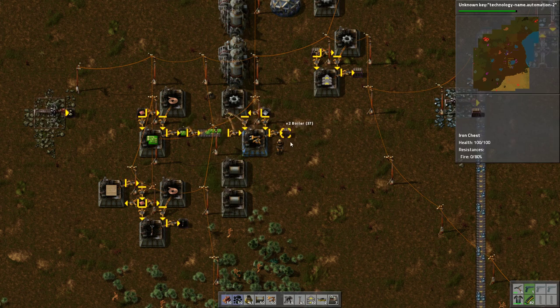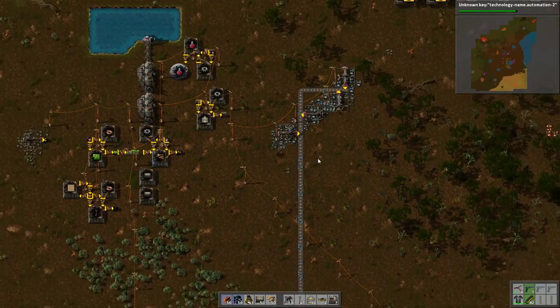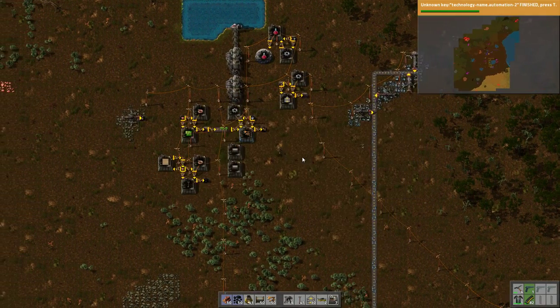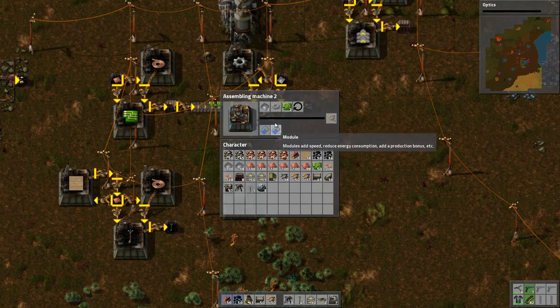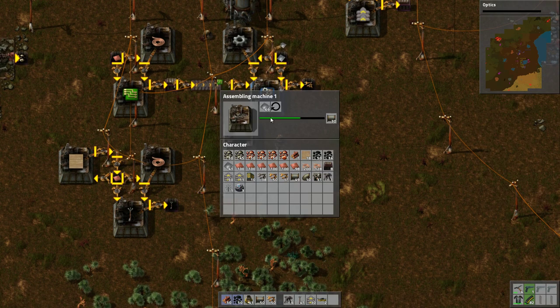Don't worry — we didn't just lose those. They actually just get teleported into your inventory. So to make the final two steam engines — hey, we can make blue ones! Yay! Let's work on optics. Let's quickly make a couple more of these guys. I don't have any gears — let's make some gears.